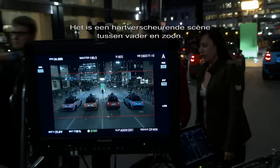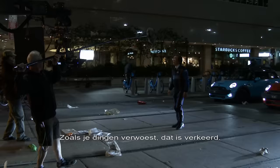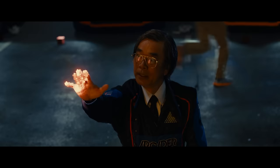It's a heart-wrenching scene between a father and son. This lighting here is for indirect lighting of our character Iwatani. With all these destructive things you're doing — what's wrong? Spoiler alert: he chomps down his arm. His arm voxelizes and falls away, and he runs off screaming.